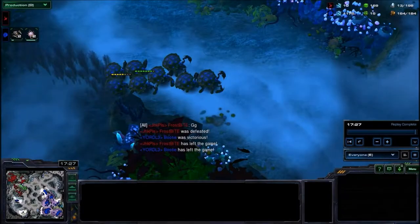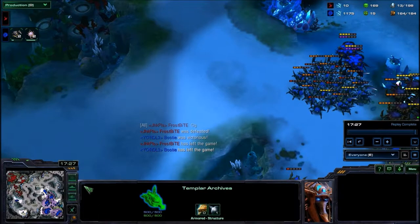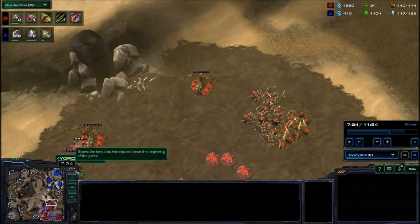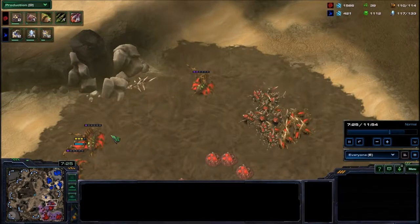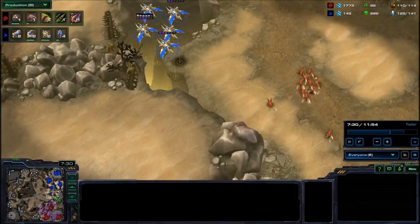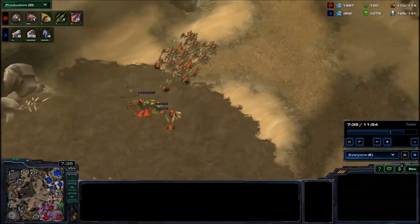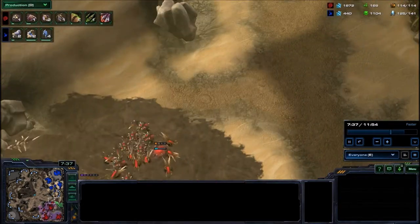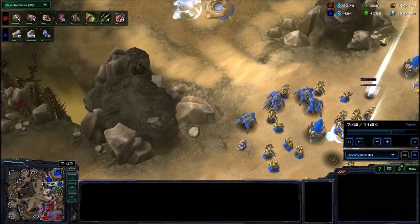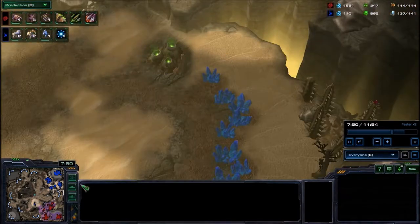It's easy to look at the Swarm Hosts and just think, oh, it's only good at applying harass, but they're really good at military attacks too — just head-on fighting armies. We're going to be looking at a replay where we see an example of them being used more for combat, less so just for the sake of harass. I skipped ahead in this game because nothing much really happens. Basically me and the Protoss just sit back and macro — he gets a quick third, I got my quick third, I delay my fourth.